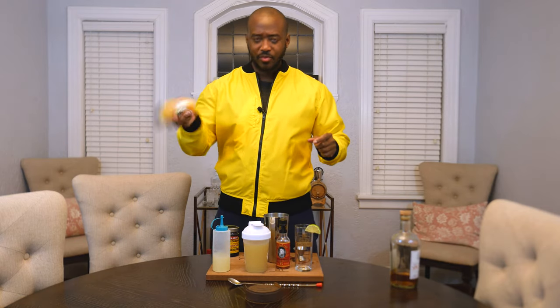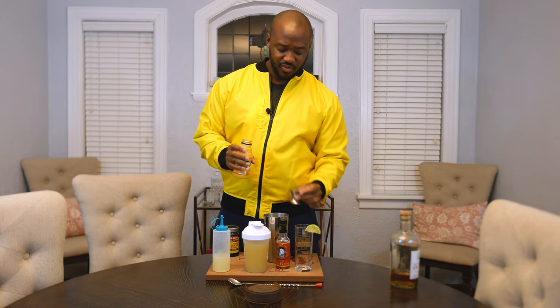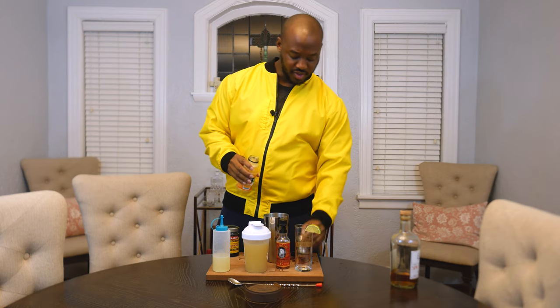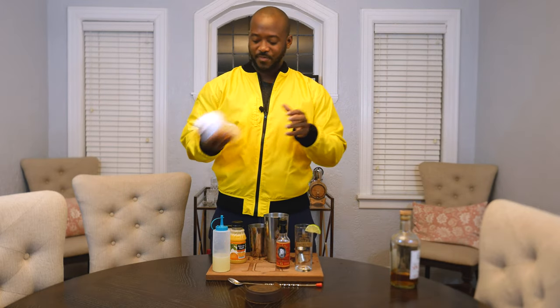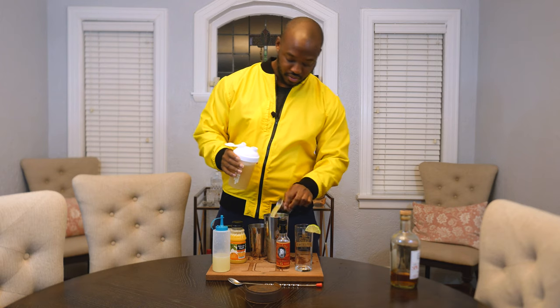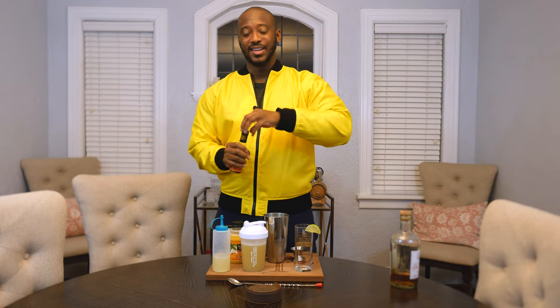That sweet and sour is really good — I think I made it a little less sweet since a lot of the fruit juices already have more sugar. We're going to do about an ounce and a half of the orange juice. The pineapple juice came in a can so I had to move it to my G Fuel shaker, but we're going to do an ounce of the pineapple juice.